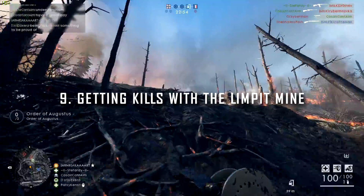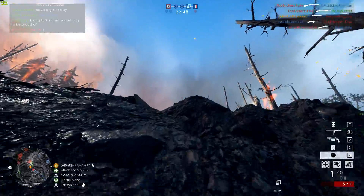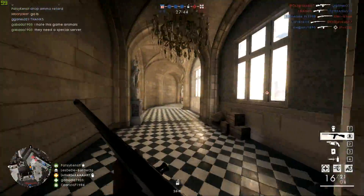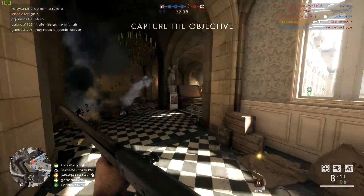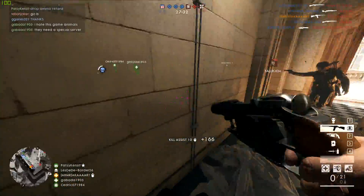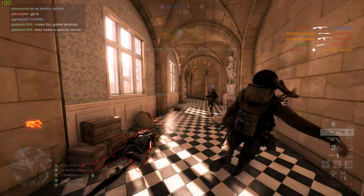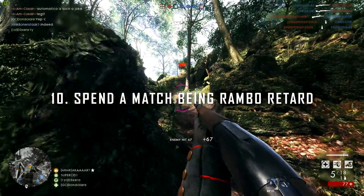Moving on from assault, we have the support class with the limpet mine — perhaps the most awesome gadget in the support class. The limpet mine can be devastating to both infantry and armor. Try throwing it off the edge of buildings on maps like Suez, or planting them in corners on Amiens to trick enemies. It's also hilarious against rooms full of campers — run in, throw the limpet mine on the floor, let them kill you, then boom — everybody dies. It's the most embarrassing way for an enemy to die.